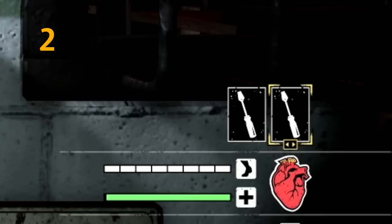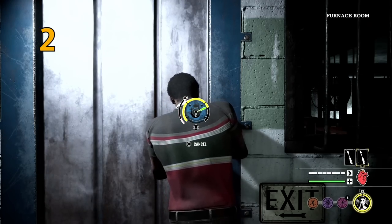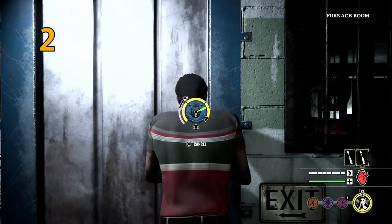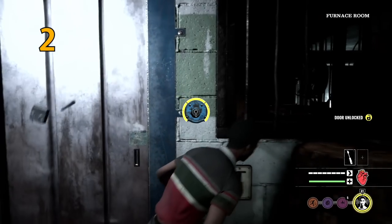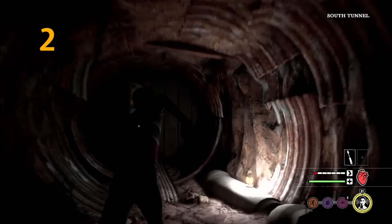Mistake number two is not leaving the basement fully loaded. You've got two slots in your inventory and by the time you leave the basement, you want to have those two slots filled. Whenever you use an unlock tool in one of the basement gates, you lose that tool — so go back and get another one, or get a bone shard to increase your chances of survival.